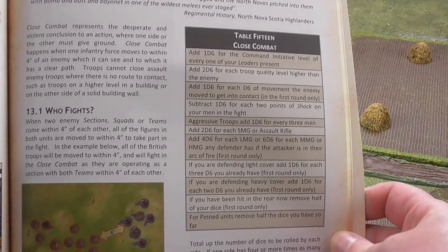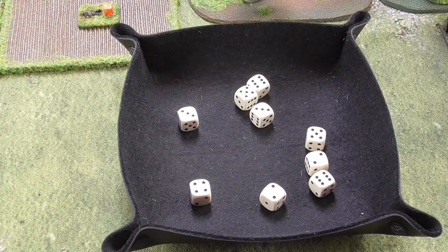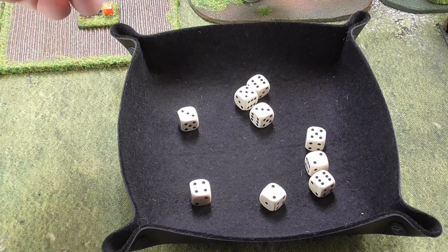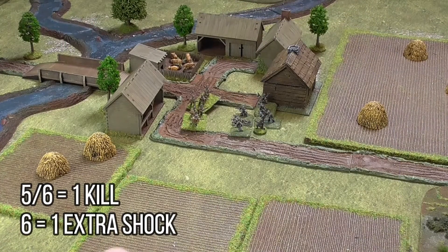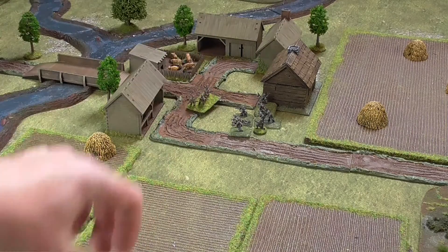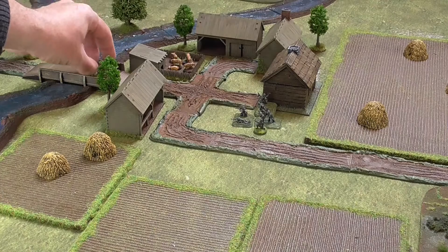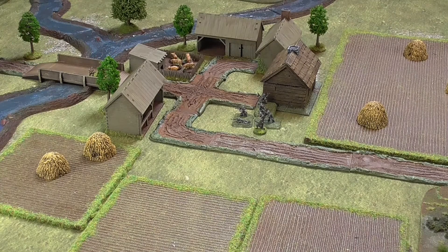The dice pool is then added to or subtracted from by working down the close combat table. If one side is outnumbered they may run, but if both sides stand and fight, then the players roll their dice pool and each 5 or 6 causes a kill on the opponent, with each 6 also causing a point of shock. The difference in the amount of kills caused on each side will determine the result, from fighting another round to one side breaking in panic. Close combat is quick, nasty and an outnumbered side will suffer heavily - be very wary of it.